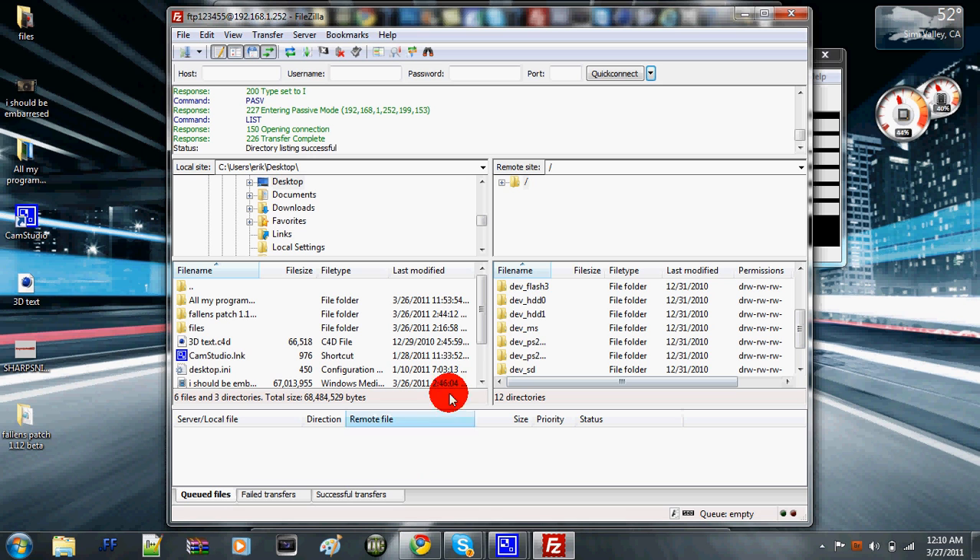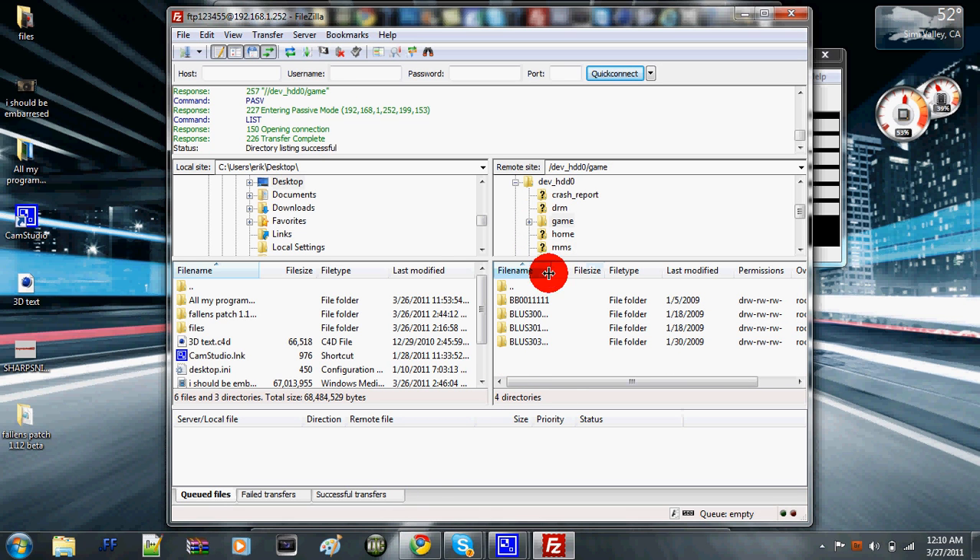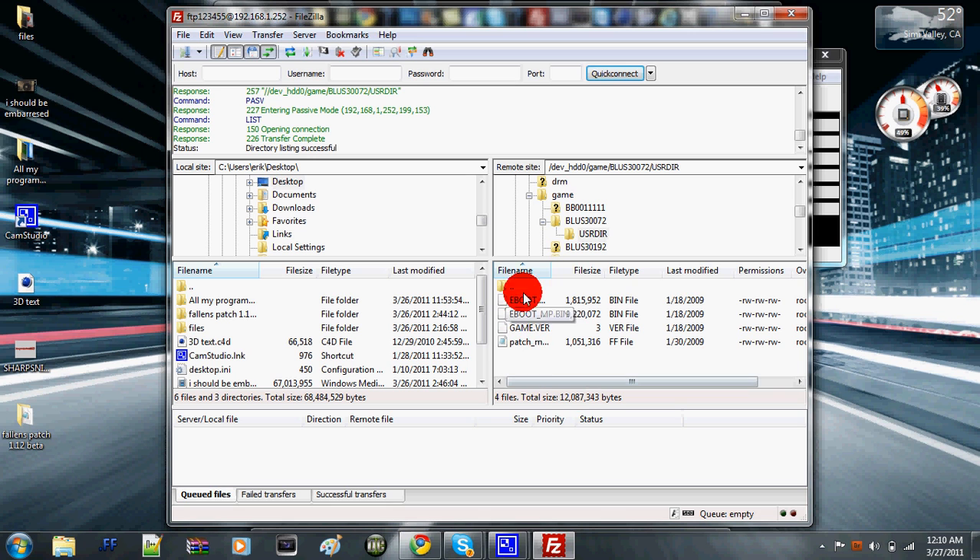To change your patch, you want to go to DEVHDD0, then go to game. I'm going to label these for you — so this is COD4, BLUS 30372 or whatever. This is COD4. As you can see, there's not very much in it.